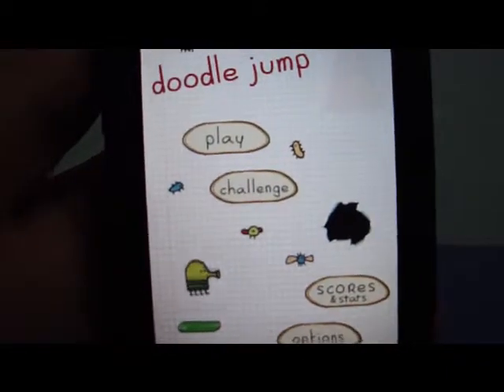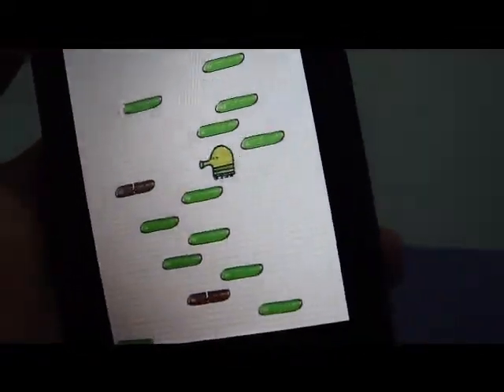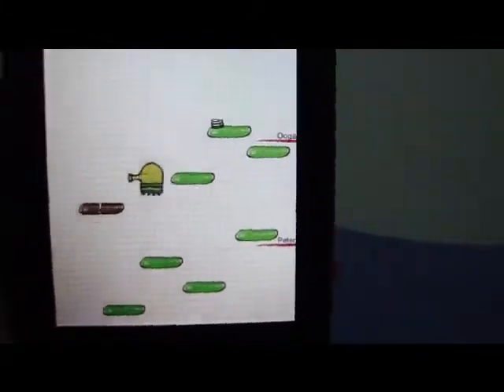You're an alien and you have to jump to get to your ship. All you have to do is move your iPhone or iPod Touch to go right and left, and just go up and up and up. That's all.